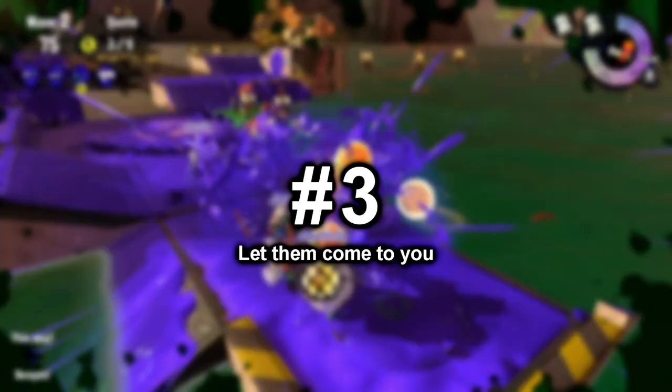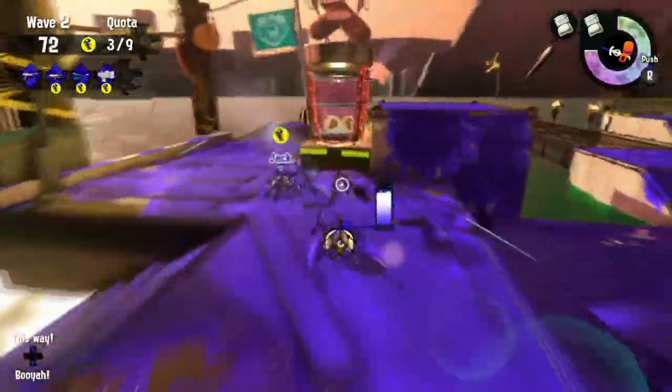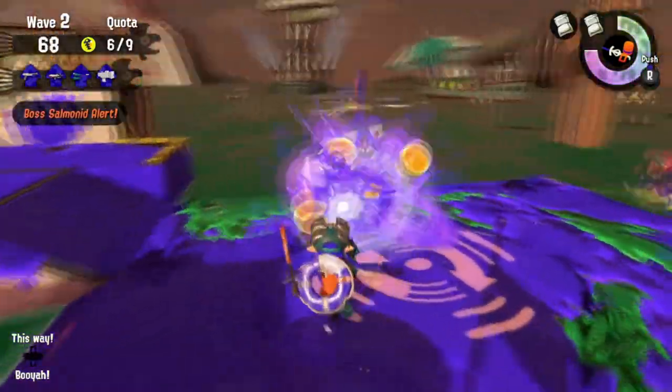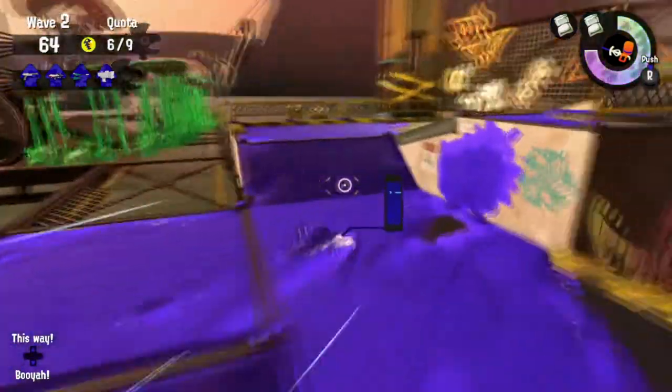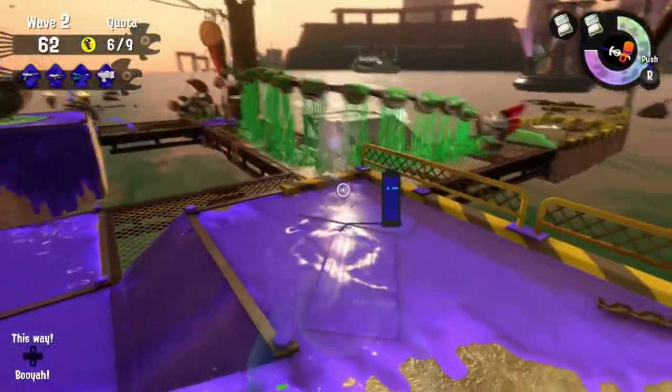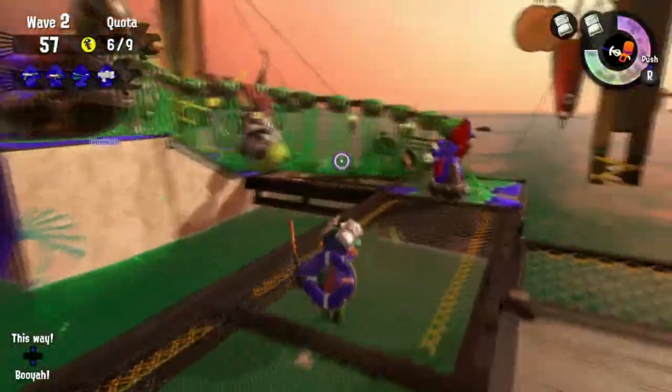Number 3: Let them come to you. Let the enemies and bosses come to you and the basket. There is less travel time for you to bring the eggs back if you kill them when they're closer to the basket. Take a look at this clip — I deliberately let the boss get closer to the basket before I splat it, and as a result, the eggs are right there near the basket.